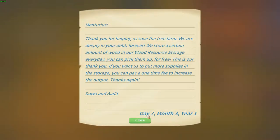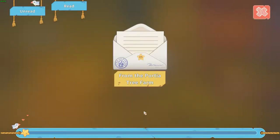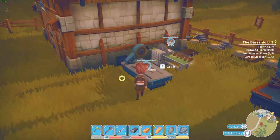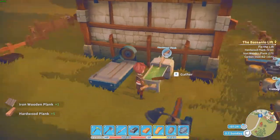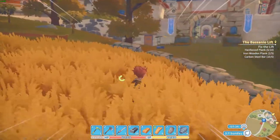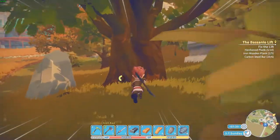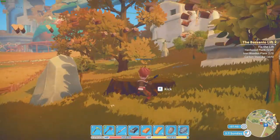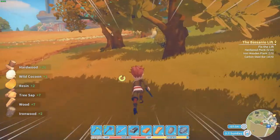'I'm the Porsche tree farm. Thank you for helping us. We store a certain amount of wood in our wood resource every day — you can pick them up for free. This is our thank you. If you want us to store more supplies, you can pay a one-time fee to increase the output.' Alright, so I need to pick it up. I guess we are going to chop some big trees down ourselves on our way to the tree farm, because that way I can probably get some iron wood, and we need iron wood for the iron planks.